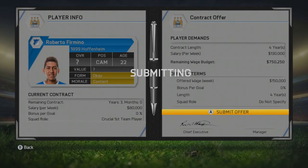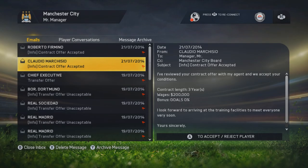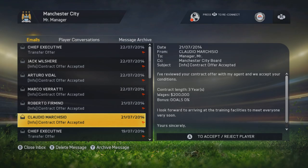So we have five players in total that we could trade Sammy and Nasri for. I'm going to go ahead and give contracts to all five players. The first two have accepted contract offers — Roberto Firmino and Claudio Marquezio. The next day we get a few more accepts. Ladies and gentlemen, we have five players in total who we could trade Sammy and Nasri for: Jack Wilshere, Arturo Vidal, Marco Verratti, Roberto Firmino, or Claudio Marquezio.